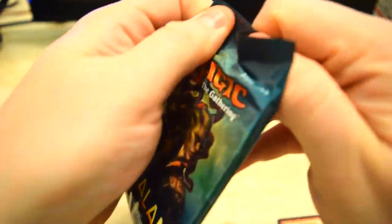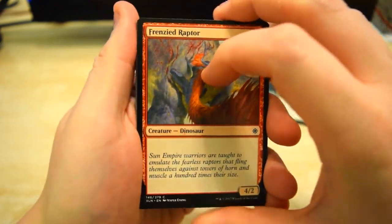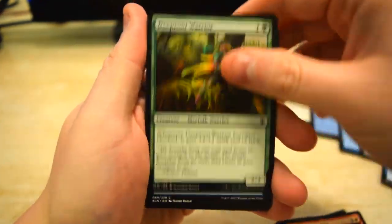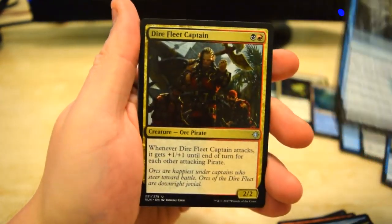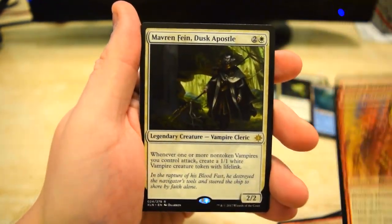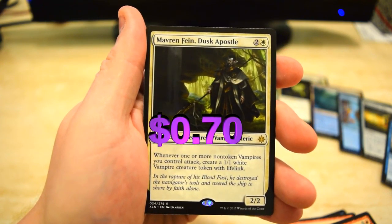Let's jump right into the last pack. I'm feeling like we should pull a Planeswalker in this one — that's just my guess, let's see if I can call it. Perilous Voyage, Direfleet Captain, Windcrest, and we got another Dusk Apostle for the rare. We pulled two of those today.